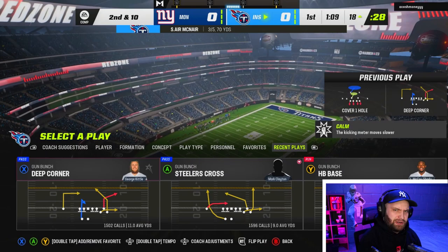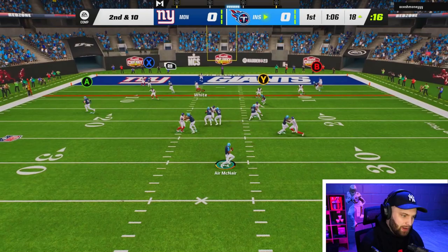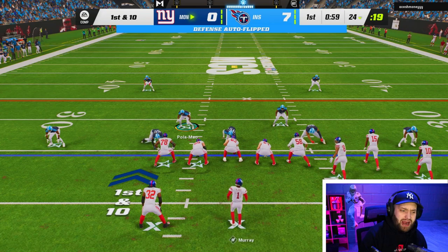I might have been outside the pocket there — I do have Fearless so it might just be unlucky. We're going to run the same play. He actually didn't follow Kittle on the corner route this time, and we have a wide open touchdown with George Kittle. He usered that guy to stop the route and just didn't go with it — George Kittle, free 99 right there.